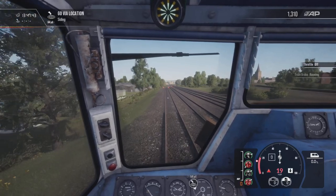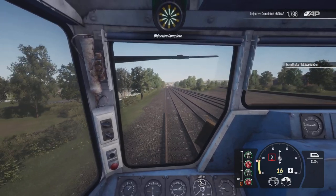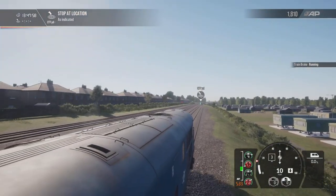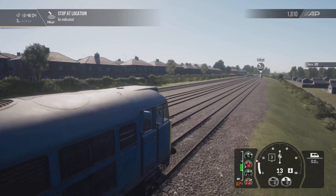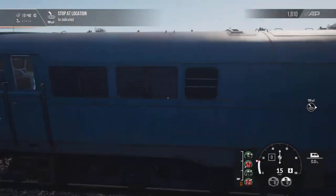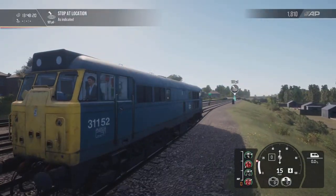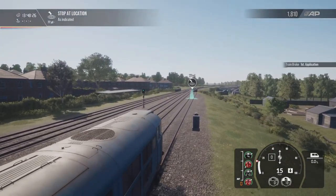We're going a bit fast on this one — there we go, oh we're going way too fast now. Didn't notice the speed change. There we go. Yeah, this is a nice train — looks good, looks evil. Just be careful here because we've got some buffers.